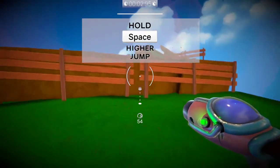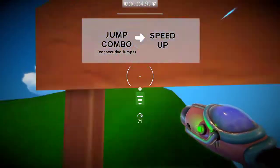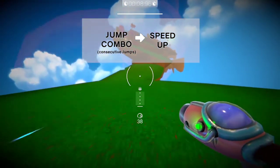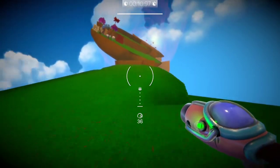WASD to move, space to jump, hold space for a higher jump. Jump combo equals speed up — I don't know what that means.